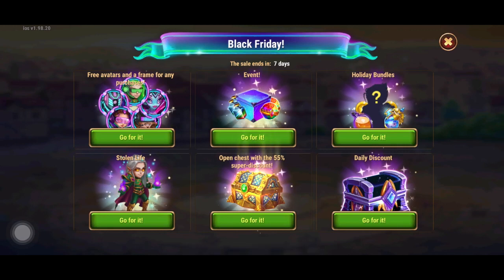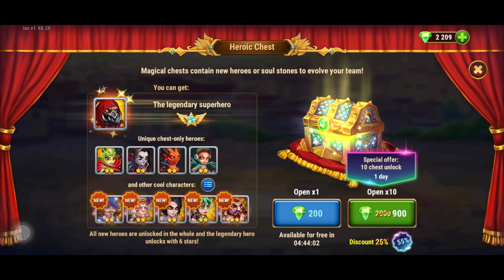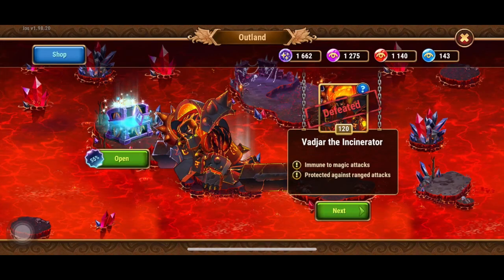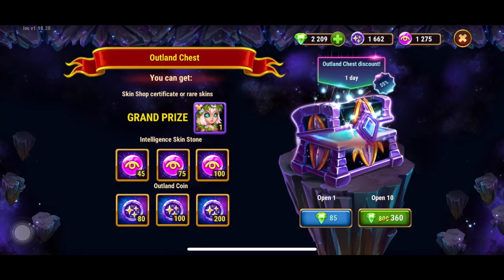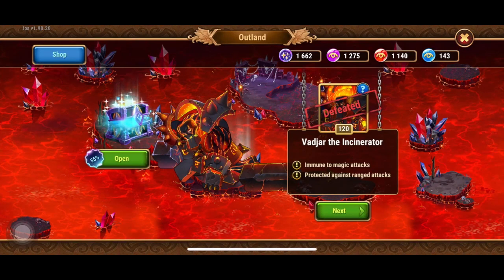We have an open chest with a 55% super discount. Opening 10 heroic chests only costs 900 emeralds where it normally costs 2,000. We also have the daily discount — today it's on the outland chests, showing 55% off, so the open-10 is now only 360 emeralds. There's also an open-100 option if you've opened enough, though as a free-to-play player I don't have that option.